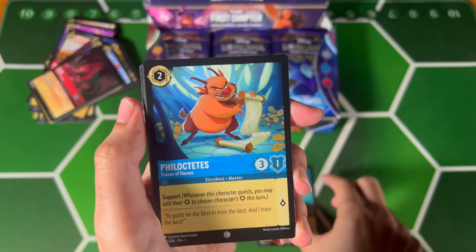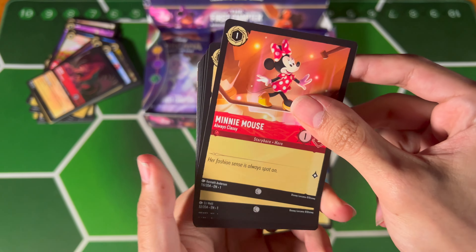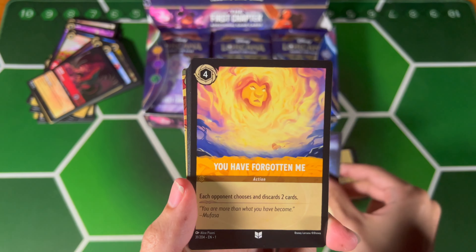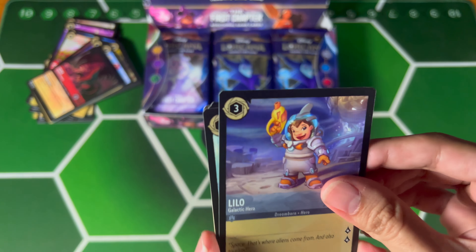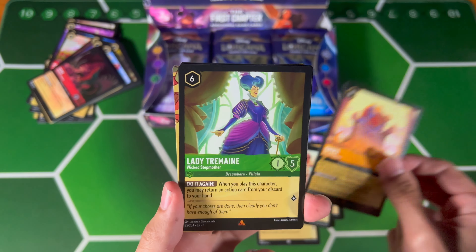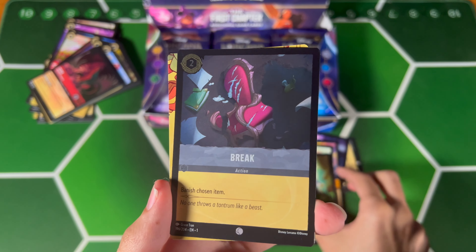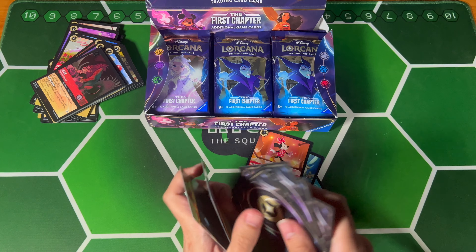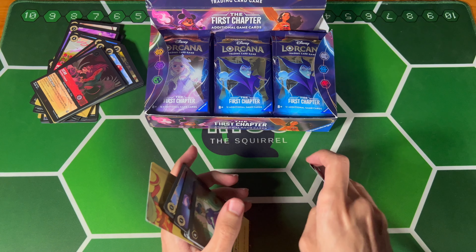Peter Pan, Philip, Minnie Mouse, Dinglehopper, Archimedes, Captain — it just means they're gonna be way more on your butt about it. And I'm not — Hades, cool card — I really don't want to get in trouble, man.